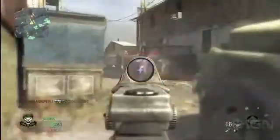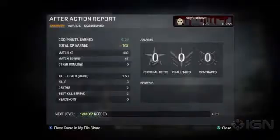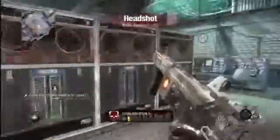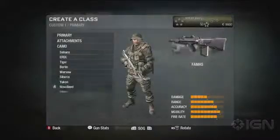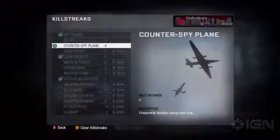Currency is a multiplayer only feature. It is something you earn at each rank progression, and you also earn currency at the end of a match as a match bonus. With currency you can buy weapons, weapon attachments, camo skins, and customized red dot reticles. You can buy the ability to place your clan tag on your weapon. You can buy perks, you can buy killstreaks.